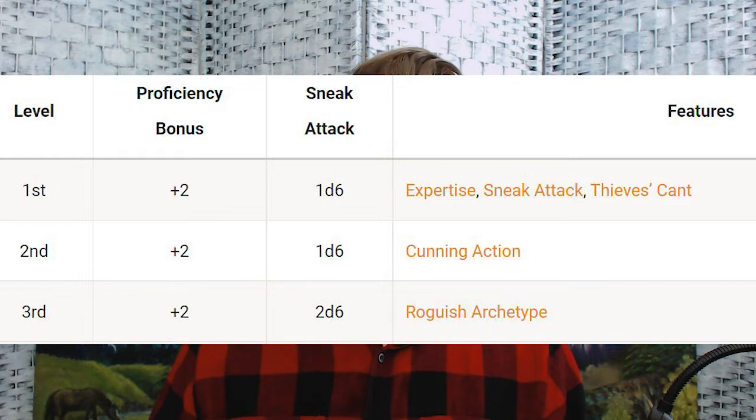At level 2, rogues get Cunning Action, a very useful feature that gives your bonus action the ability to dash, disengage, or hide. The most common ones I use are disengage and dash, though hide can come in handy as well in a stealth-heavy encounter. The 1 or 2 level dip into rogue can be great for classes that don't necessarily want to go all 20 levels in their core class, especially if they don't use their bonus action a lot already.